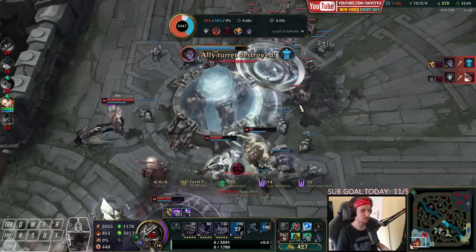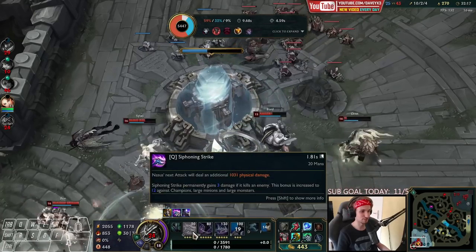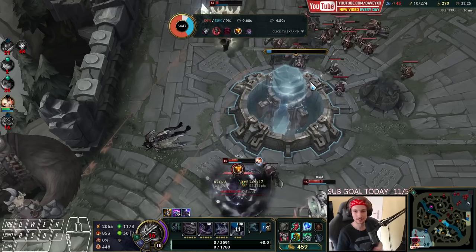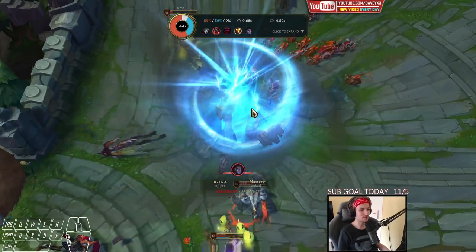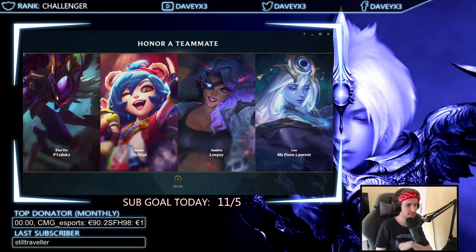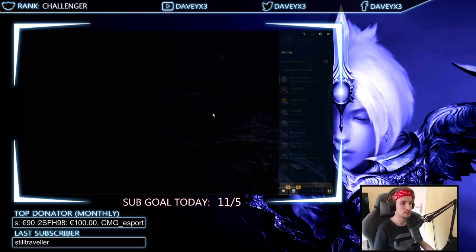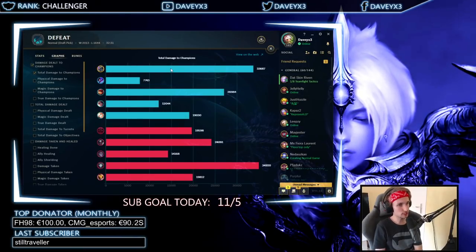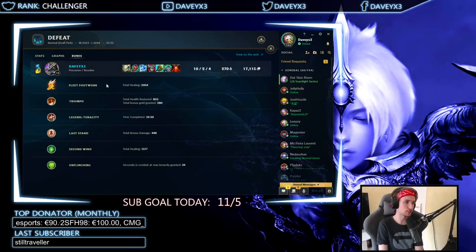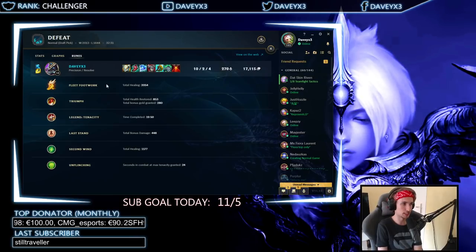Let's take a look and see how much damage we've done — considering we've been stacking all game. Each Q we did was like a thousand damage at this point. The game is going to end now. We were about to finish off the game. We've done a total of 33.6k damage. Also for the runes — this is definitely the best runes for Nasus right now, 100% guaranteed. You don't want anything else. Fleet is the best option out there right now.